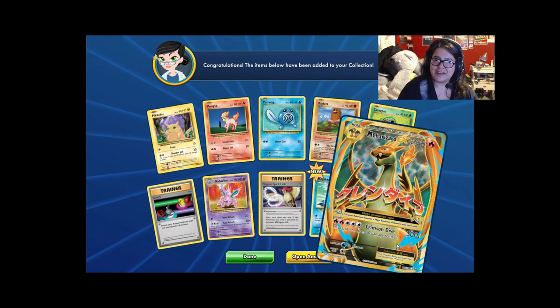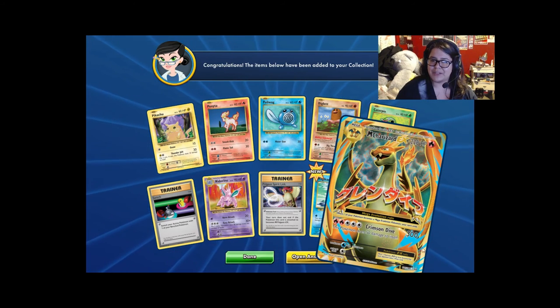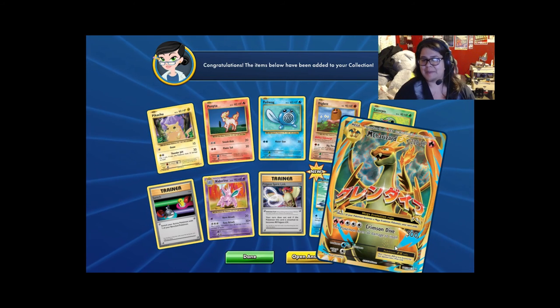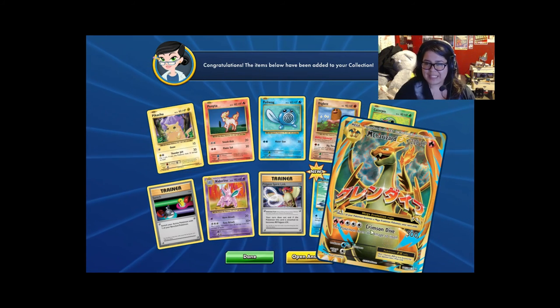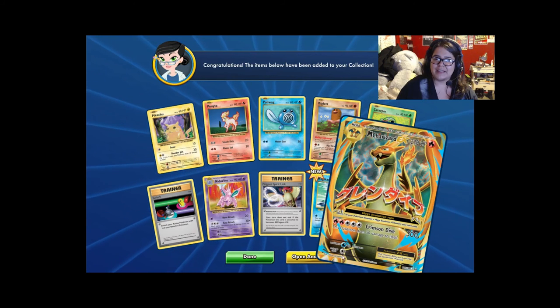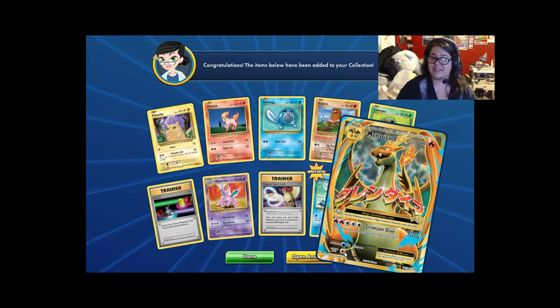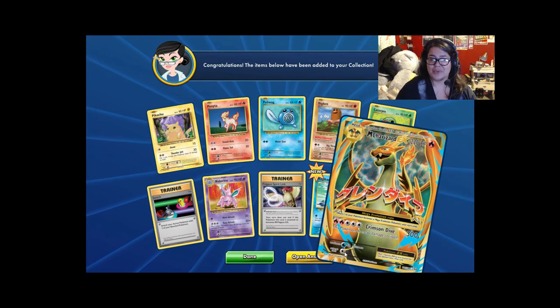You got the Japanese characters all across him, a crazy, stupid energy cost, but with crazy, stupid damage. It hurts itself — I mean, it's the full package. The only thing is that a lot of Megas typically have no retreat cost, but one retreat I cannot complain. It's still a super cool card.